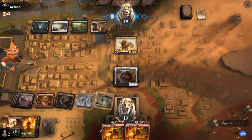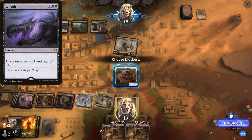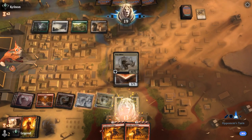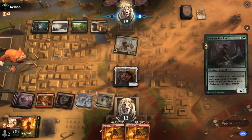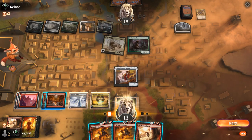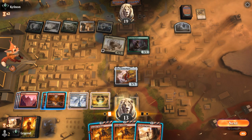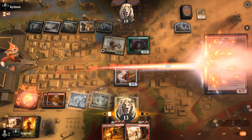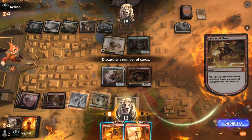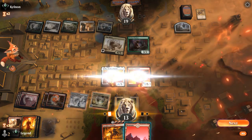Next turn we can play Cavalier and activate it. Siege Rhino attacking could imply they have a sweeper like Languish or Meathook Massacre, so we just take four. They play another Tireless Tracker. We like the Cavalier line — play Cavalier, give the team haste. The question is whether to keep Sweltering Suns as an answer to Tireless Tracker, but they could potentially get it up to four toughness next turn, so we don't think we need it.